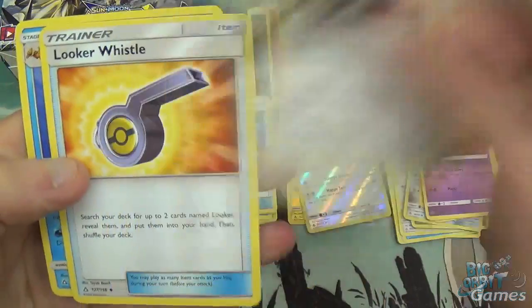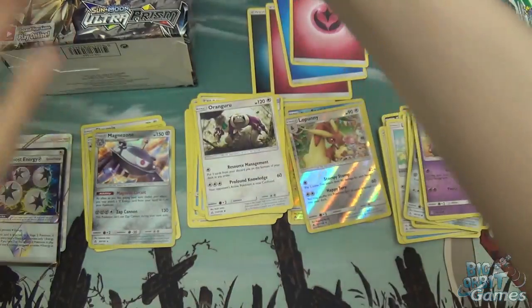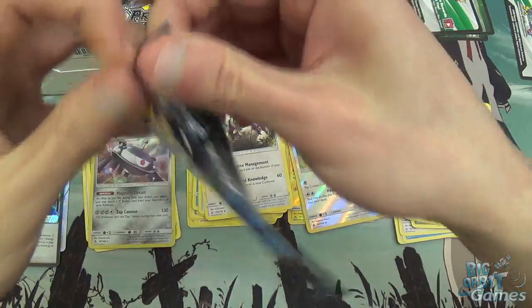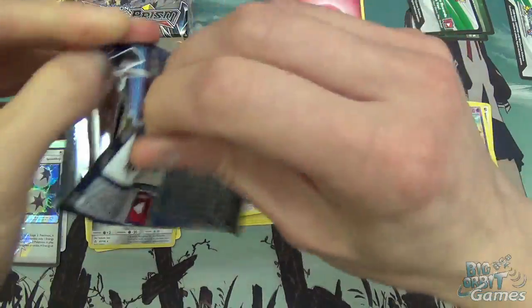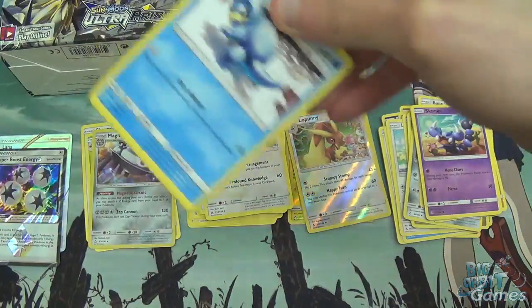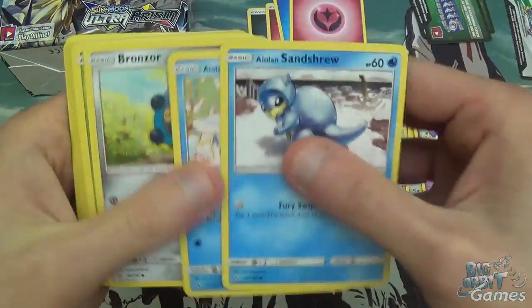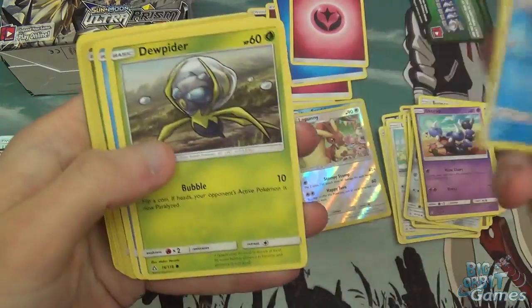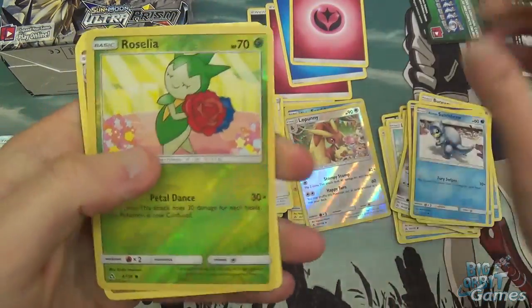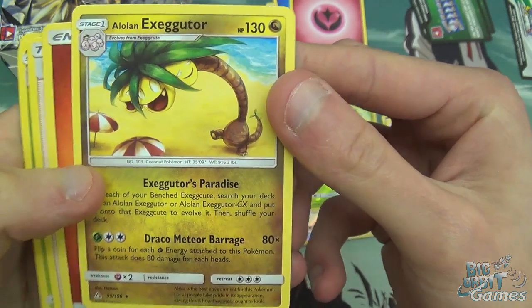Fairy Energy, a Kangaskhan, Looker Whistle, and a Floatzel. Got Alolan Sandshrew, Alolan Vulpix — this is the Alolan Pack apparently. Bronzor, Dwebble, Piplup, and a Reverse Holo Roselia. Alolan Exeggutor. That looks really cool. 130, Dragon type.